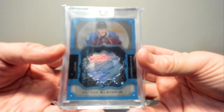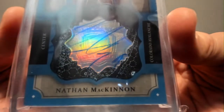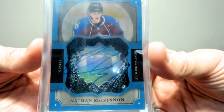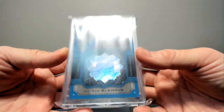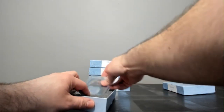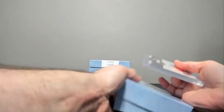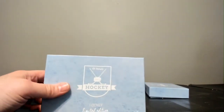Shadow box style on-card auto. There we go. Wow, that took way too long, but I think that's a really good angle at the auto. Should be able to pan it back to see the whole thing. There you go. There are two breaks in the books. Beautiful cards coming your way.